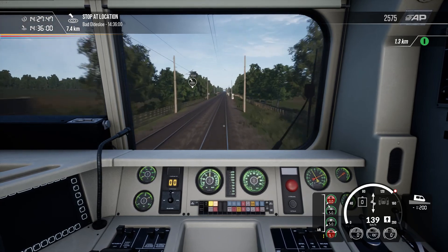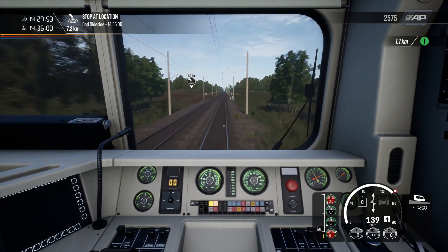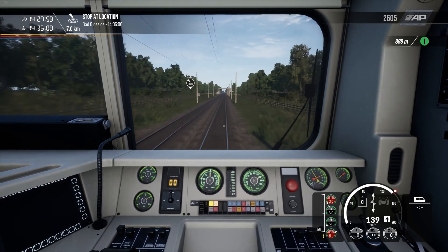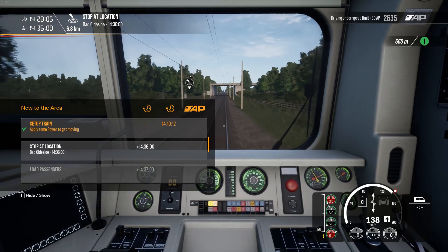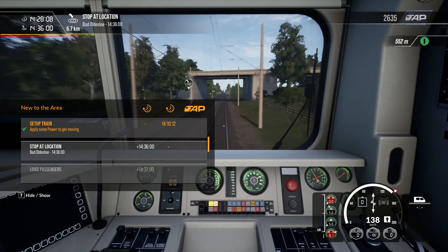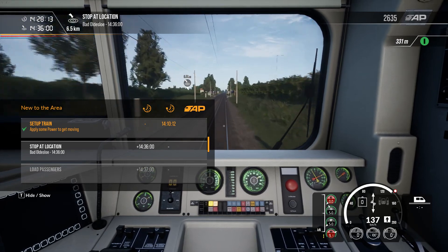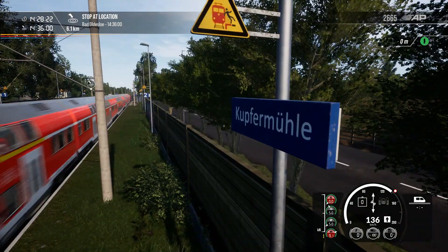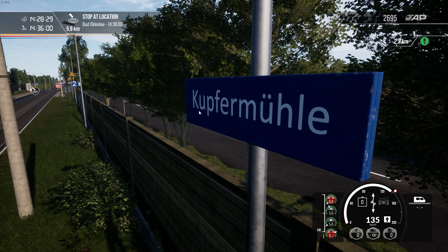Just looking back at the notes I've written on paper — I always write down the name of the route, the scenario or service, and what type of locomotive I'm driving. The scenario name is 'New to the Area,' and I think that's — to quote a song from Akira — wonderfully, wonderfully fitting. That is the closest I'm ever going to get to doing an impression of prophecy, because I can't sing at all.